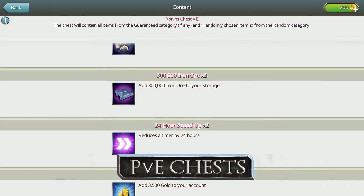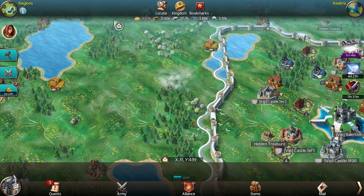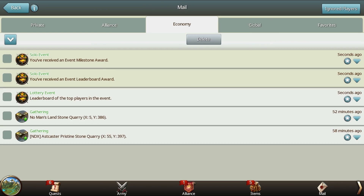Gold could be hidden in the encounters chest that you receive after successful PvE attacks. You can get hundreds of gold if you are brave and of course lucky enough. Being active in events will surely pay off — there are more than a couple of events that will reward you with gold for reaching event milestones.